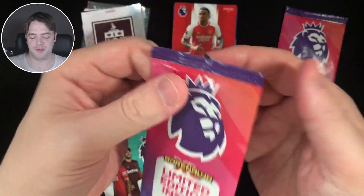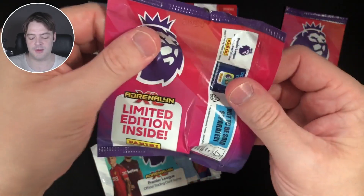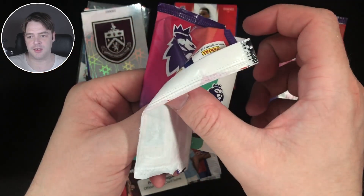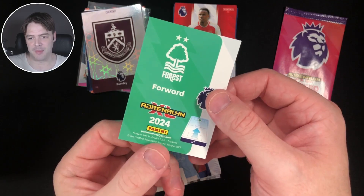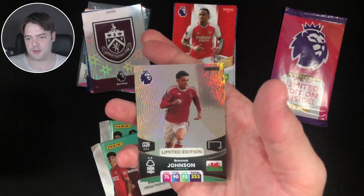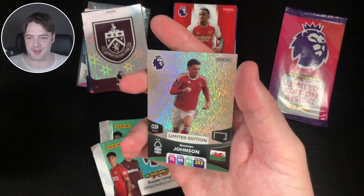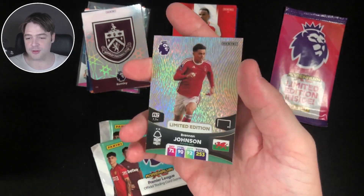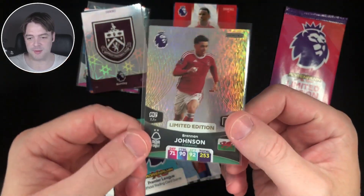When you just get one team crest, that's a bad pack — there's no two ways about it. Let's rip this limited edition. We want anything but a basic. Okay, so it's not a legend, so it might be a basic, which is sad times. Fingers crossed... Brennan Johnson. It's a basic. I don't like the look of the basics; I like the others — every other limited edition card is nice, but I don't like the basics.